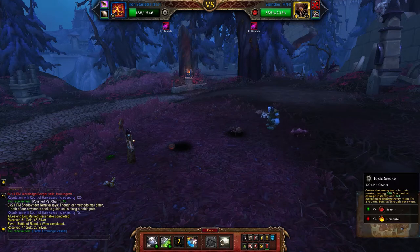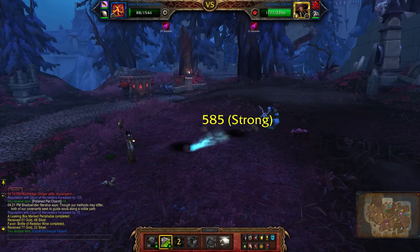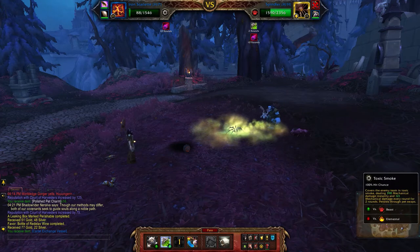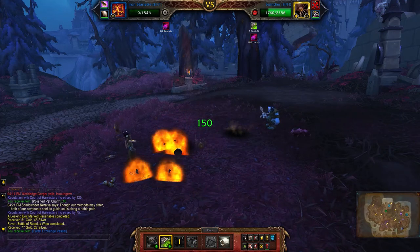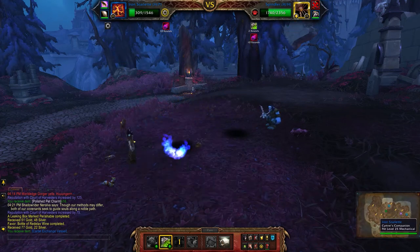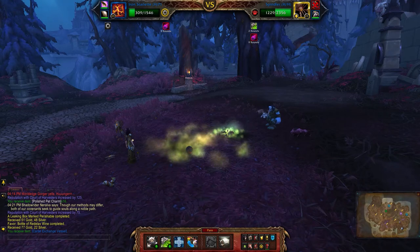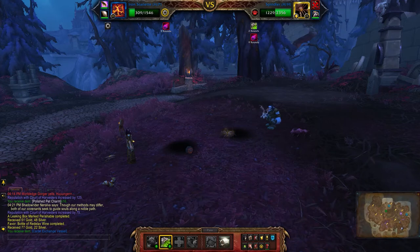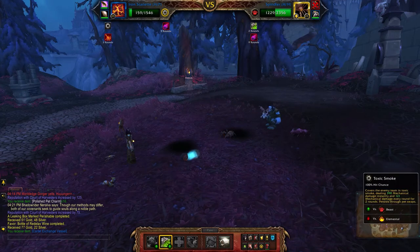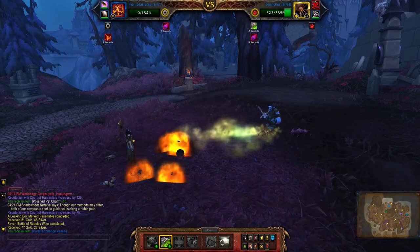When the spider comes in you're not going to last much longer, so just set up Toxic Smoke and reuse it — you're going to die on that round anyway. I forgot I switched up the moves a little bit, so just keep using it; it does a little bit of damage but it all adds up. Look at that, he's almost dead.